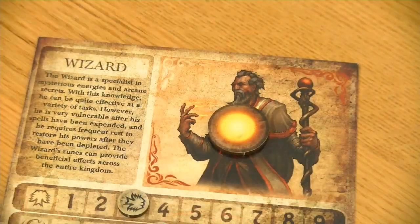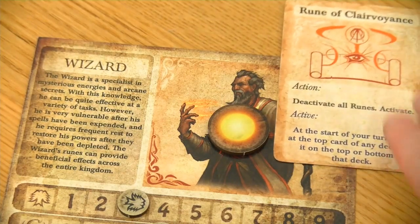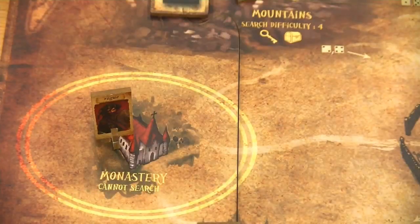As his action we will now definitely activate the rune of Clairvoyance. We'll put it here to make everyone aware this is now our active rune. So with the start of his next turn he can check all the decks and decide whether to keep the card on top or put it to the bottom. This definitely can be pretty useful. Let's flip the turn tracker and go over to the rogue who is now in the monastery.